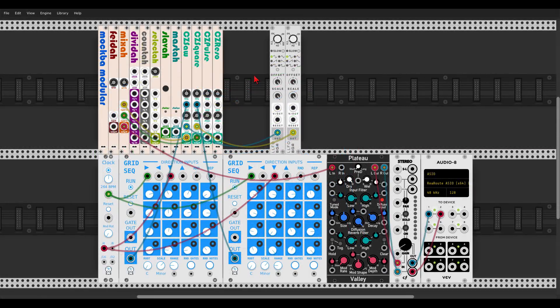Here we have a new developer, Mockba Modular, with some interesting modules. We have a fader, a mixer, a clock divider and a counter, and a sort of a switch to select between four different inputs. Something really interesting: if you are using VCV Rack on different computers and want to sync them, there is a master and a slave module that can communicate with the other computer through Wi-Fi.